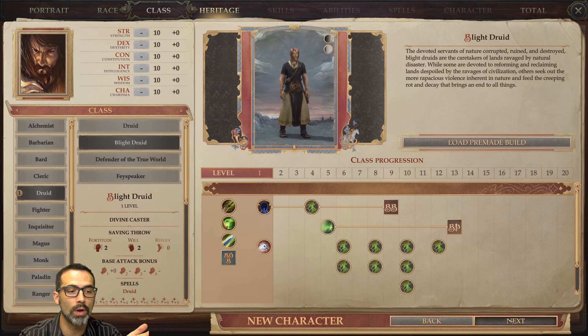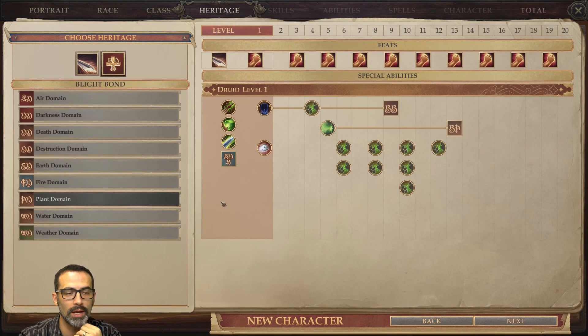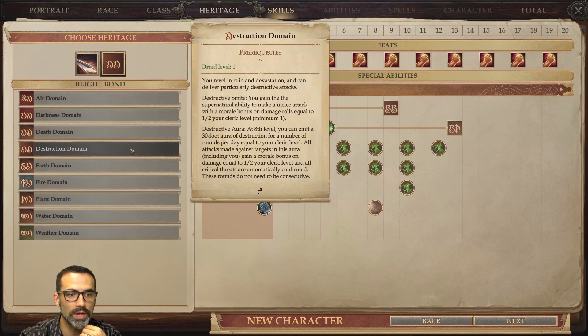We're going to start off with druid level 1 — blight druid. We're going to grab the Plumekith Garuda-Blooded heritage. The reason is, if you feel squishy, it gives invisibility, and it lets us work on our wisdom and dexterity at the beginning. I'm going for Destruction Domain simply because we get Destructive Smite — usable about 7 times a day. Even if you miss, it uses up one of those attacks. The Destructive Aura makes all hits critically confirmed.